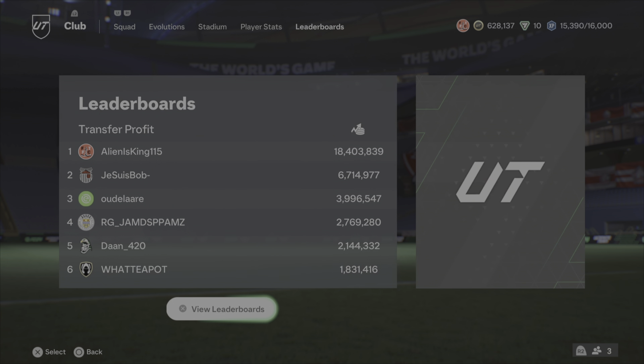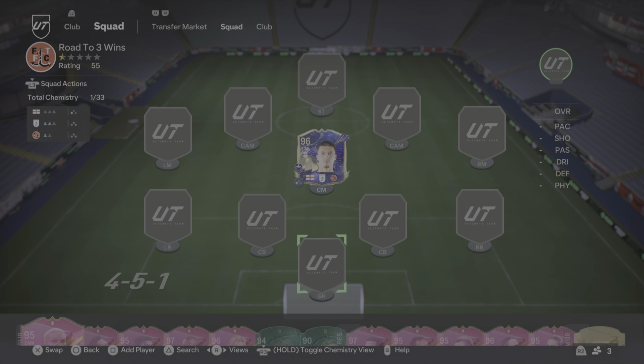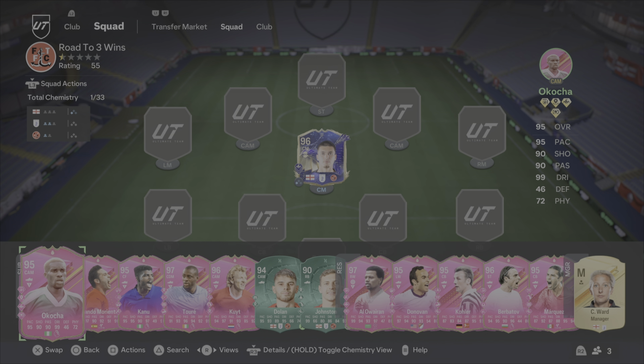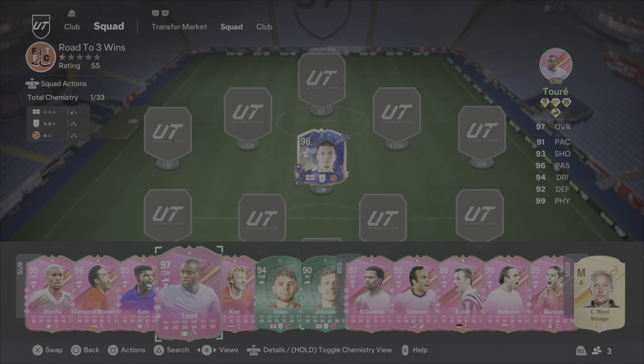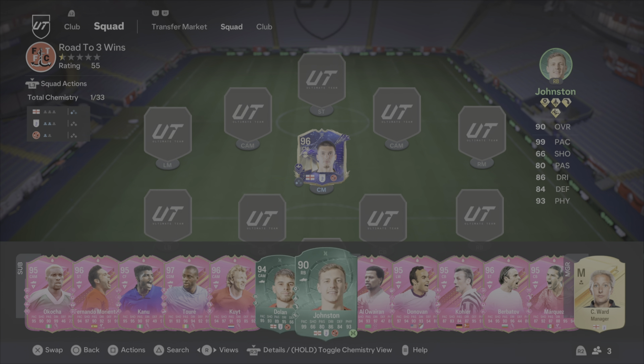Welcome back to the channel, welcome back to a brand new FUT24 video. In today's FUT24 video we are going to be testing out Footy Zero cards. On the bench we have Okacha, Morientes, Canu, Yaya Toure, Carduck out. We also have Dolan and Johnson as well.